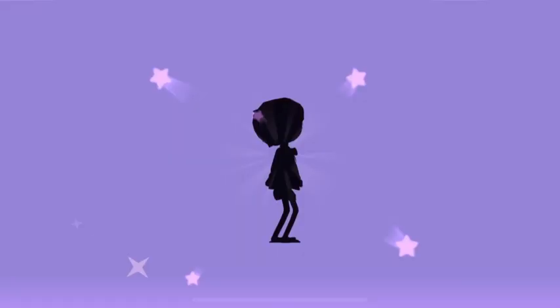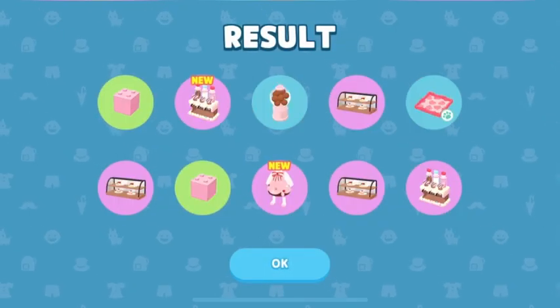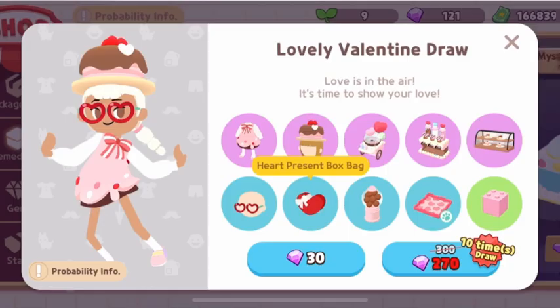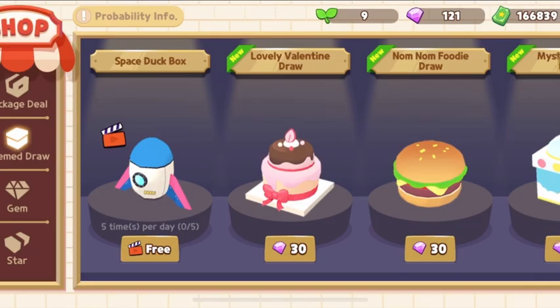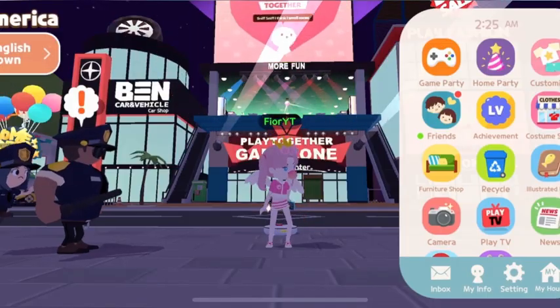This is my bad luck! Oh my god, I got another cube! Oh, I got a clue — yay, it is so cute! But today is just not my lucky day. I drew 500 gems to get all of this — it is useless. I actually wanted the cotton candy; at least give me that one, I want it so much!